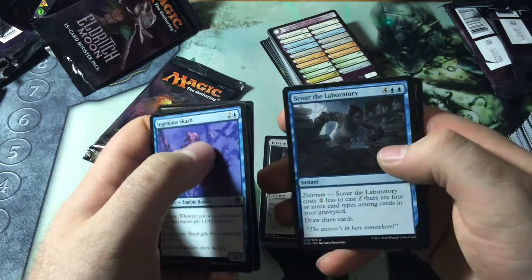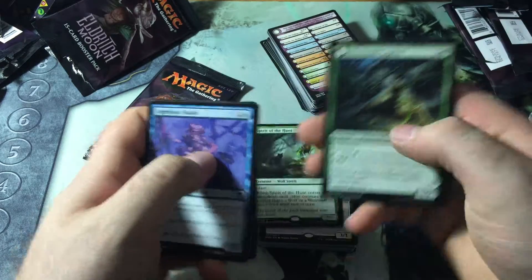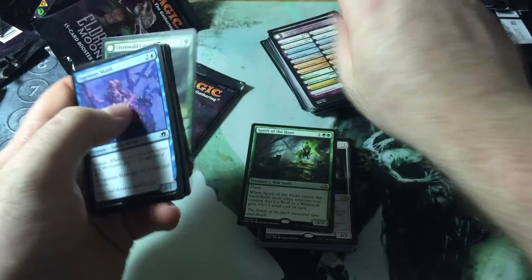Geist of the Lonely Vigil, Scour the Laboratory, Hamlet Captain, and another Spirit of the Hunt. Cool. I'll get some more of those for that casual deck I'm going to be working on.